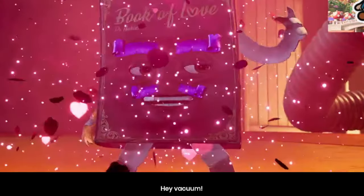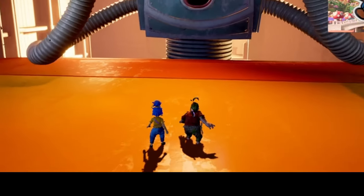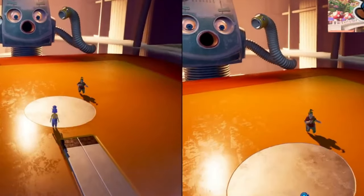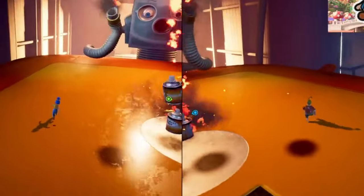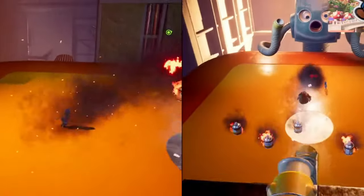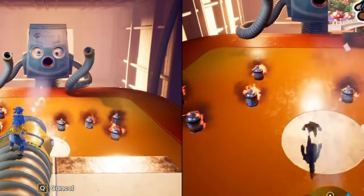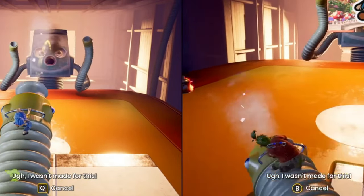Cody and May once again try to console the vacuum, but the book is a professional troll and gaslights the vacuum cleaner by telling it they bought French replacements. Enraged, we get into our very first boss fight. In the first phase he does two attacks: the first is just a slamming shockwave — keep Cody and May as close to each other as you can so you can jump in tandem. Then he throws flaming pieces of trash that home into your character's location, so run around in circles to avoid them. After this attack you can start your counterattack — two nozzles appear from behind, one for May to suck up the trash and one to blow it back into his face.